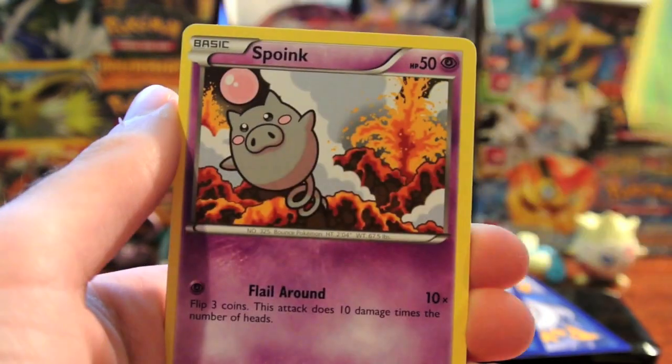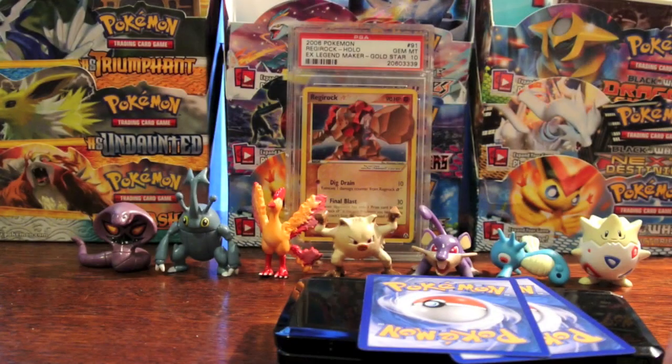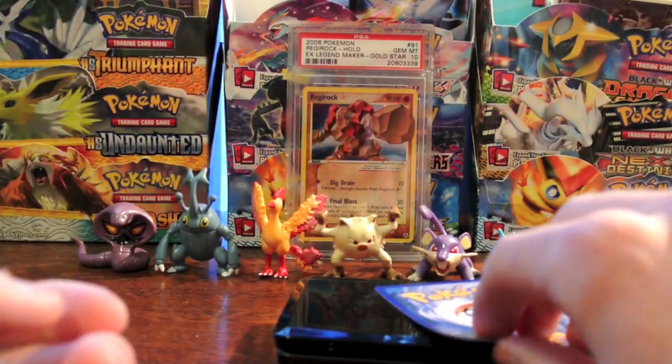Gligar, Tangela, Spoink, Chinchou, Marill, Wobbuffet, Mandibuzz, and Golduck. My Reverse is a Mienfoo — that one's a common. And my Rare is a Shaymin Rare.